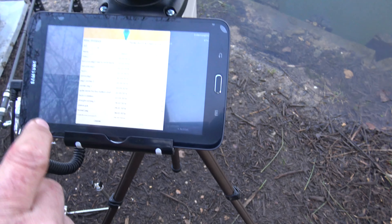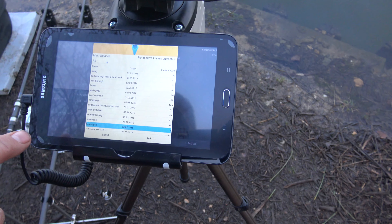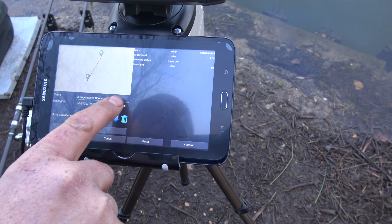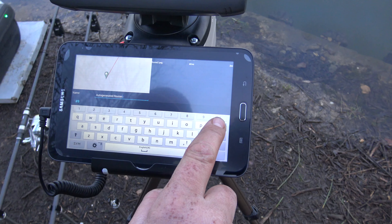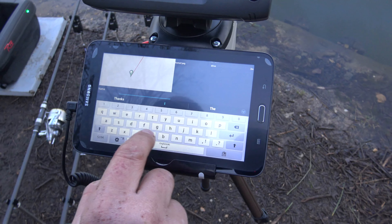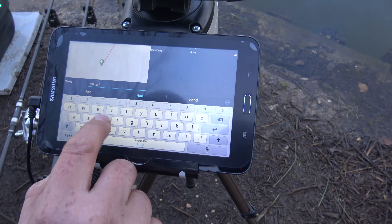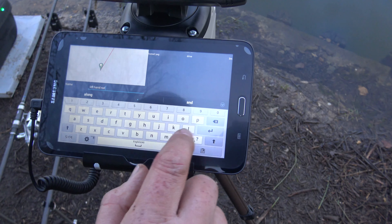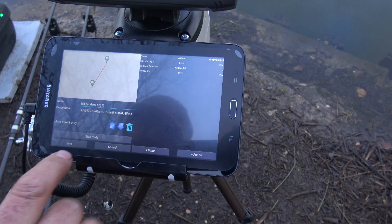And then we add the point to come back to peg two. So we go down here, home peg two, add. And then up here you want to give it a name — get rid of the auto generated one. We're going to call this 'left hand rod peg two'. Then save.